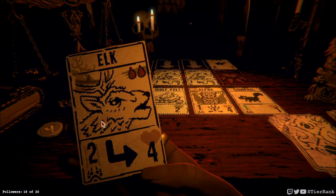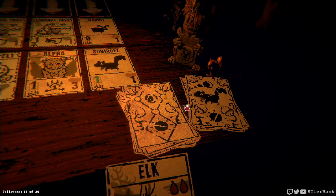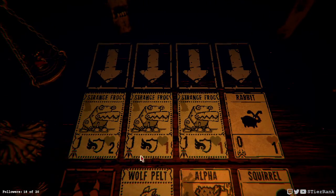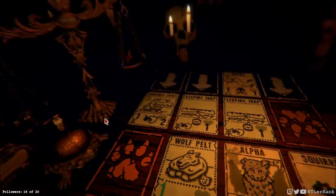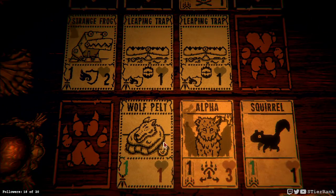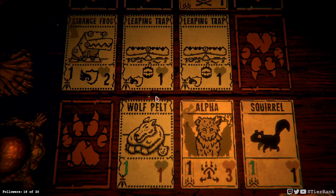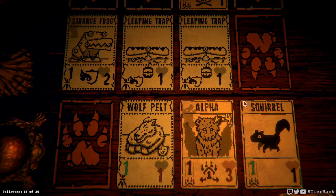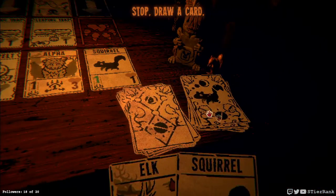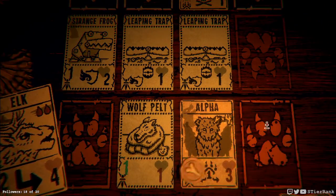If I pull something from here, I'll have a pelt that I could play as a blocker. But nothing else really. I can get an alpha going though. And that could give squirrel attack power. And the wolf pelt attack power as well. Why not do something like that? The alpha is in imminent danger of dying. Leaping trap is not going anywhere. So it could take out both lanes of it. But then I wanna have a squirrel that's gonna suddenly be useless. I could sacrifice it for the elk, where I could get the elk on the board right now. I think that may be my best play. Get a really powerful elk.